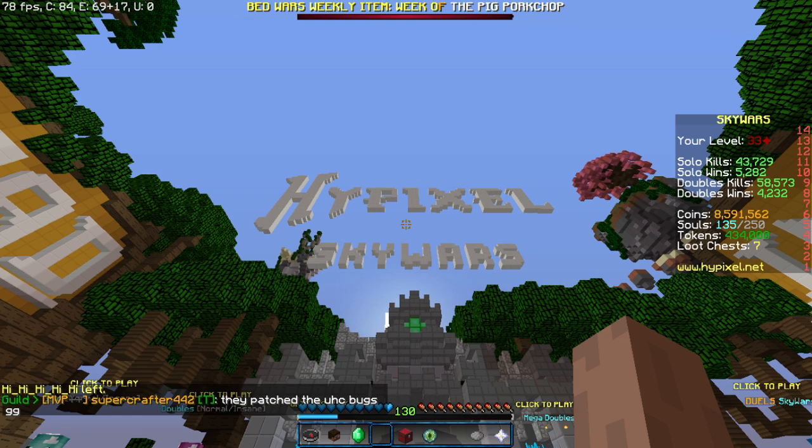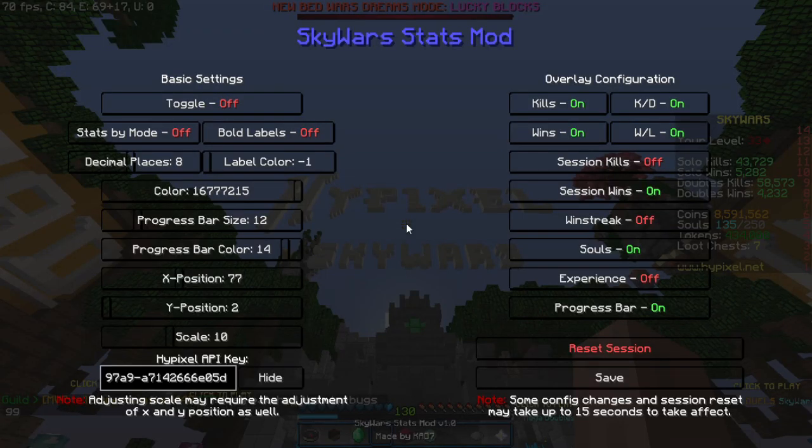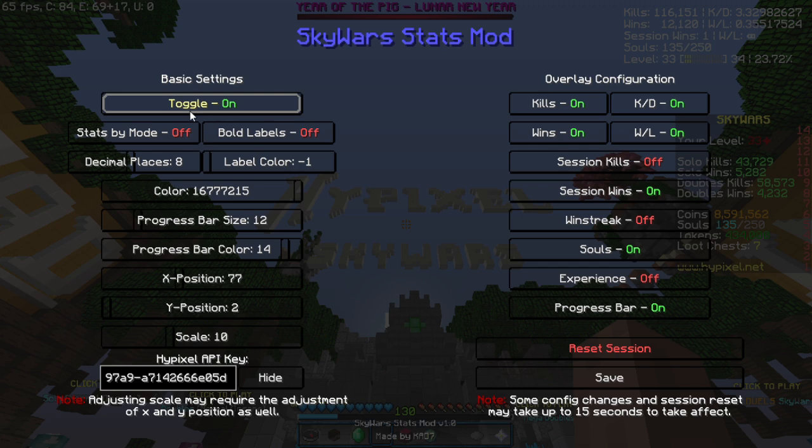Once you have downloaded and installed the mod, here is how you set it up. You first want to type in the command Skywars mod. This will open up the GUI for the mod. To begin, toggle on the mod. Initially, the values for the default fields will be zero.